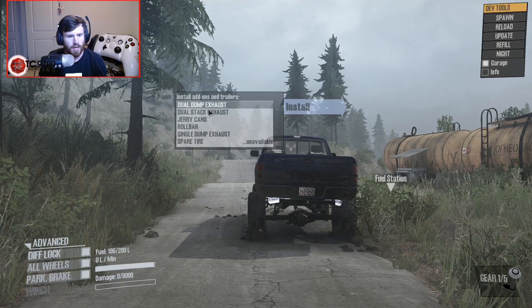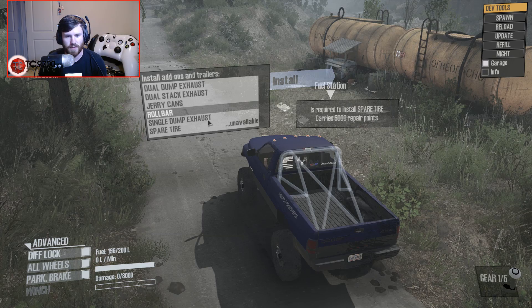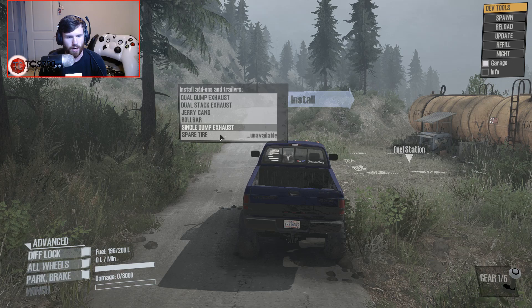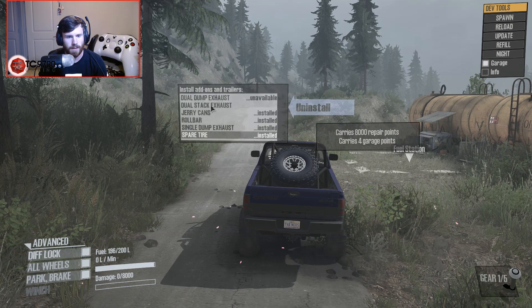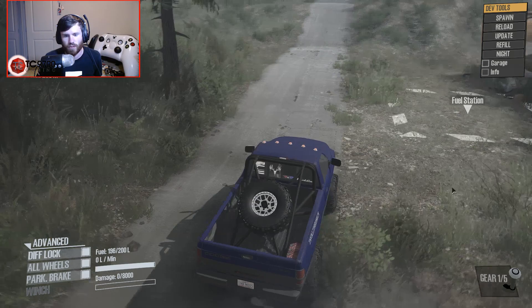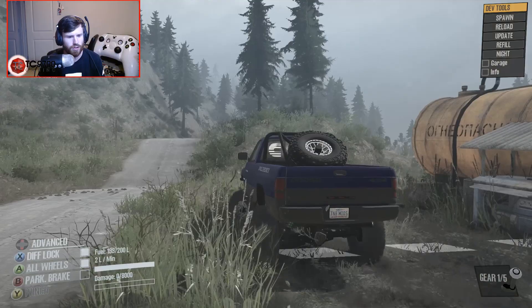You can do dual side dump exhausts, dual stacks, jerry cans which go towards the tailgate — four of them. You've got a pretty intricate roll bar, a single dump exhaust, and a spare tire which requires the roll bar. So I'm going to throw the roll bar in the back, the jerry cans in the back, single dump exhaust, and spare tire. I'll go ahead and fill up the jerry cans — that's going to be 200 liters of fuel.